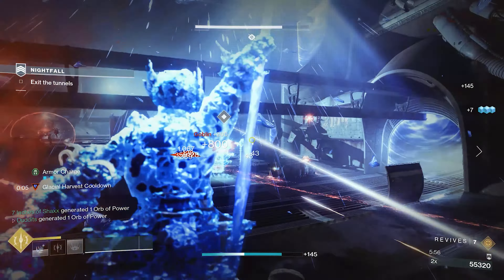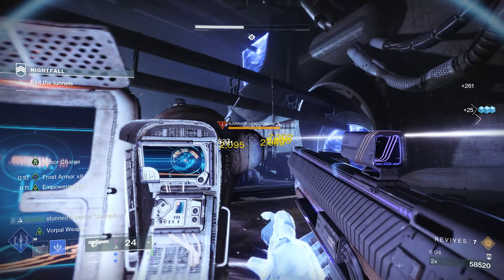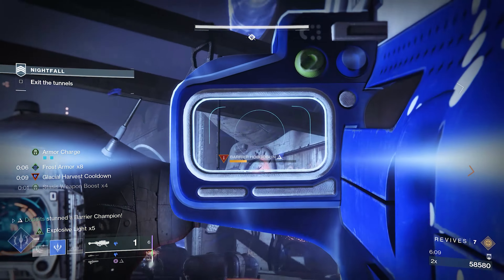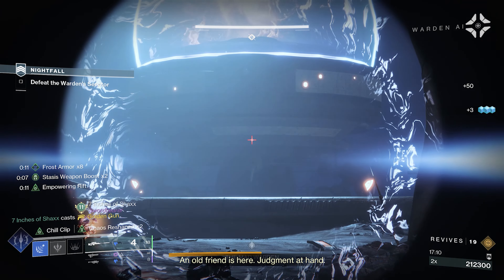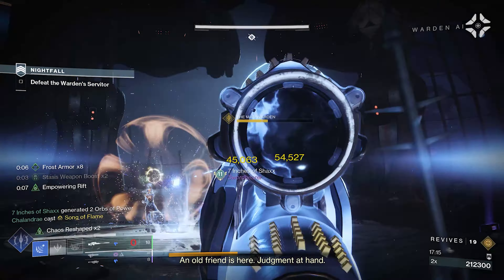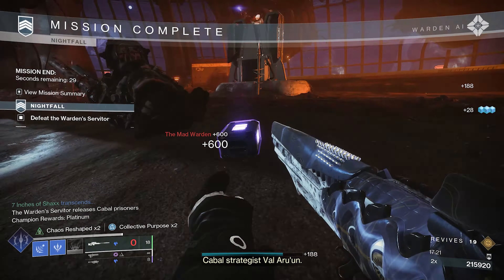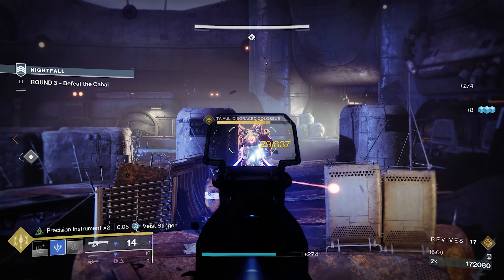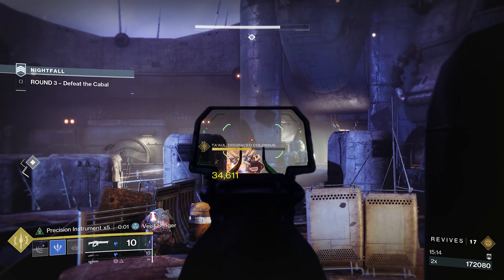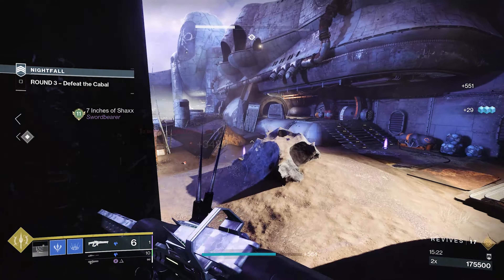The actual super feels pretty nice — it's not really a DPS super, it's an ad clearance super, and it does get you out of trouble if you're in a bad situation by consistently freezing things. When you come out of super you've got frost armor times eight and stasis weapon boost times four — a really solid buff. It's a little bit like Woven Mail but probably better, because Woven Mail gives you 40% for only 10 seconds whereas you can stack frost armor infinitely. Suspectum is another option I love — I enhanced it for Precision Instrument, which gives a 30% damage increase — a really good all-around pairing.